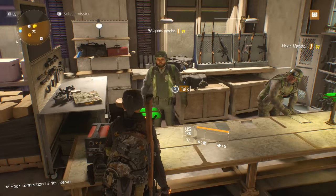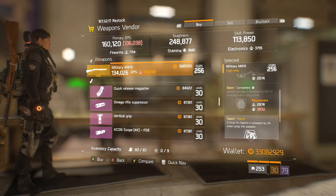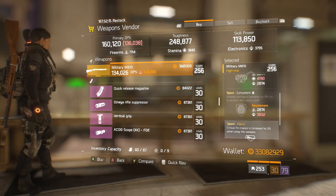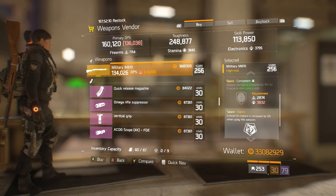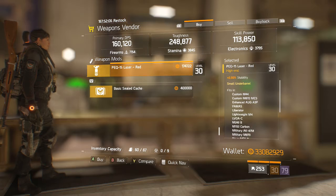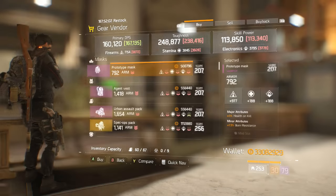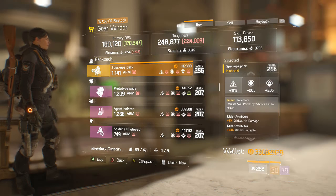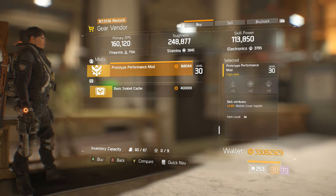Moving on to the Weapon Vendor in the front of the base — we have a whole bunch of worthless purples. An M870 with Predatory, Competent, and Fierce — not a very good roll, as the talents you'd really want are all in the wrong slots, such as Competent. And then we have a Laser, which is not very good. Next we have the Gear Vendor right next door — an Incentive Backpack with not a good roll, and a Performance Mod with Mobile Cover Health.